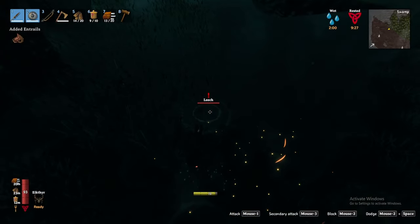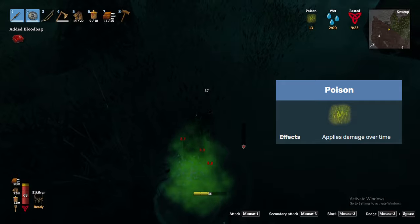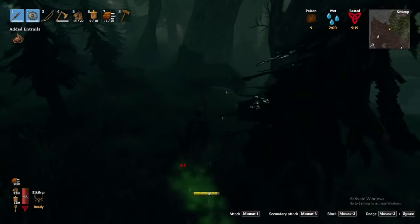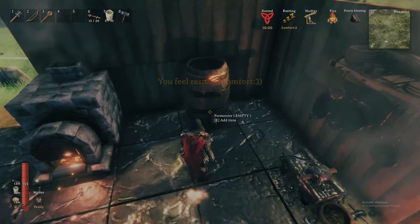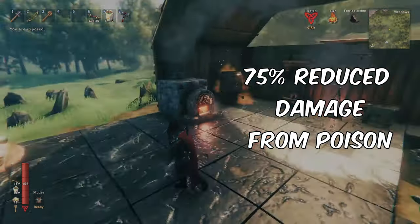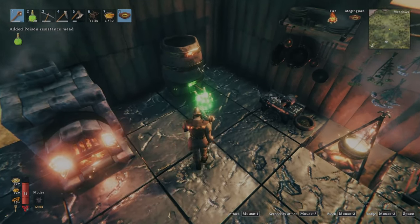Secondly, many of the Swamp's creatures apply poison damage to you with their attacks, and without something to counteract that effect, you will quickly perish. Fortunately, completing the Black Forest Biome provided the recipe for the Mead base for Poison Resistance. Craft a couple of these and use the Fermenter to convert them to Poison Resistance Meads. With a Mead popped, you will take 75% reduced damage from Poison for a full 10 minutes. I recommend having a full stack of 10 of these before entering the Swamp.